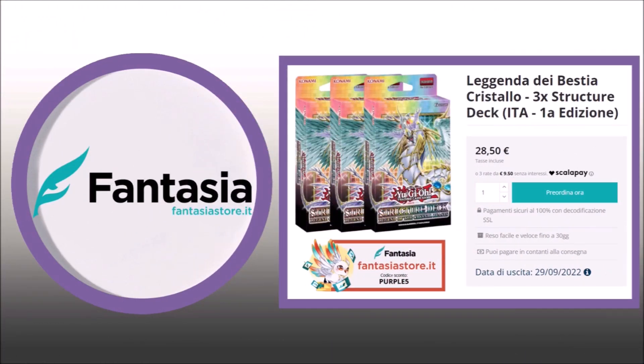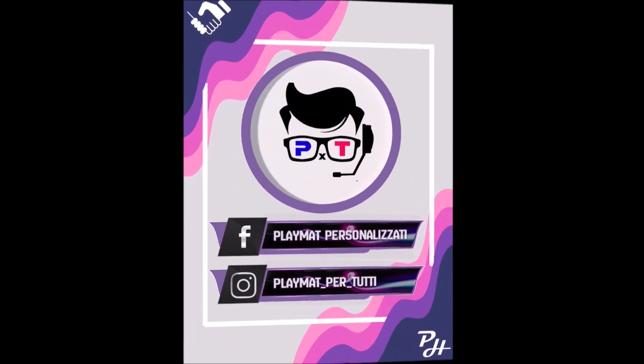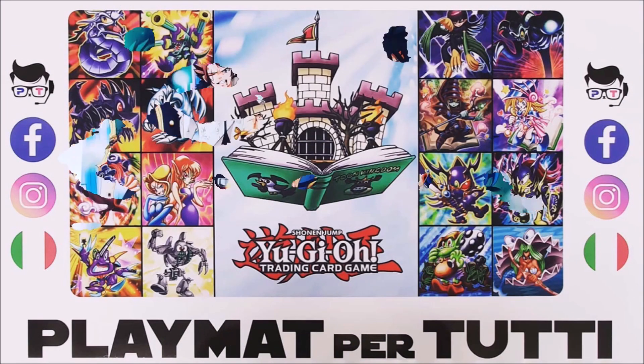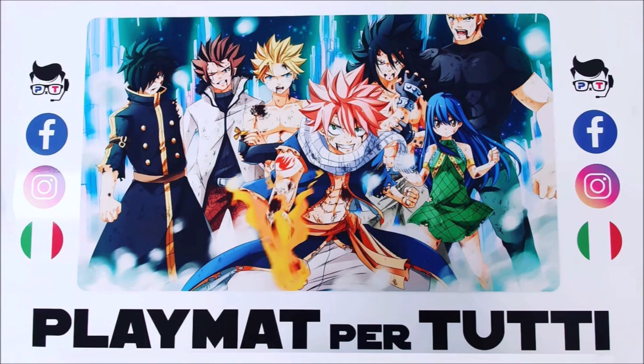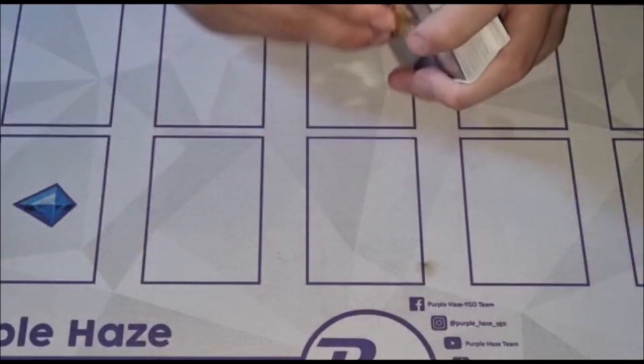They provided us with a special discount code for you guys, so be sure to use PARPOL5 to get 5% off your purchase. Last but not least we have Playmat per Tutti — they produce amazing custom playmats that may have your own images as well. All sponsor links are in the description down below, so don't forget to check. Starting with the main deck: